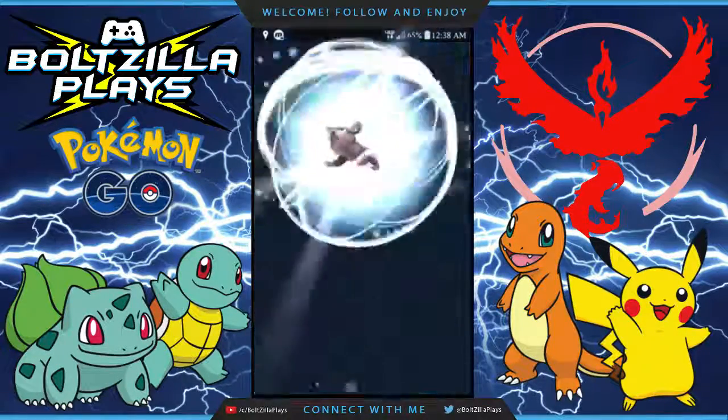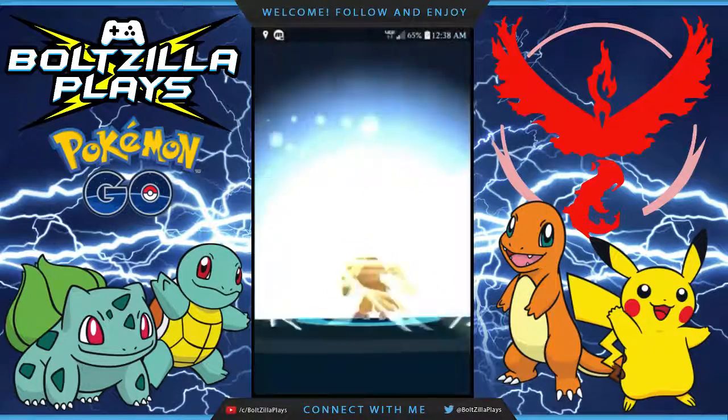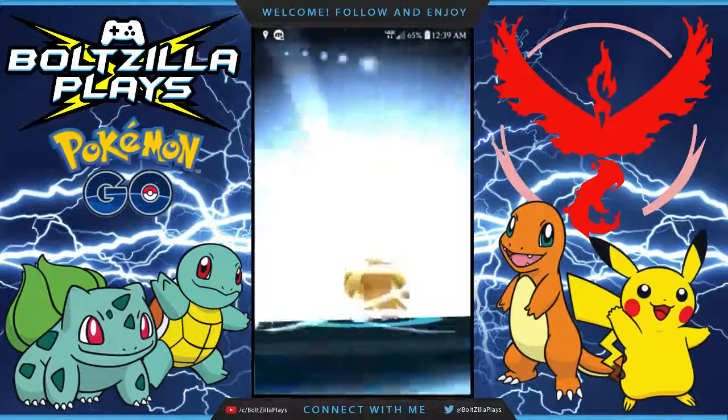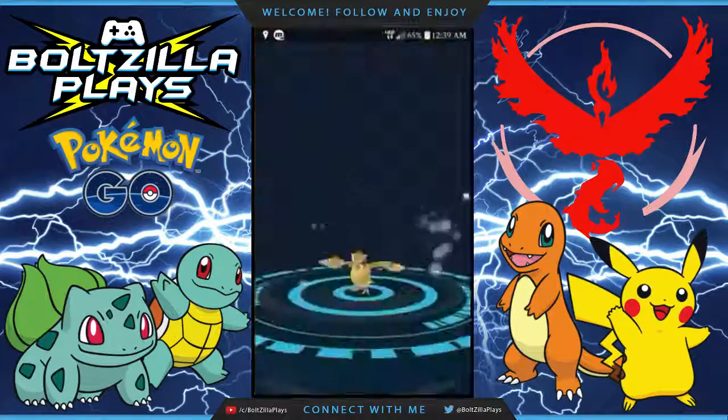First, you're going to want to start catching as many of the common Pokemon as possible. The best for this are Pidgeys, Weedles, and Caterpies, because it only takes 12 candies to evolve them. Ratattas, Eevees, and Oddish are your next best, as it's 25 candies to evolve them.